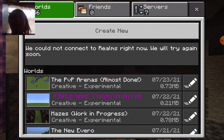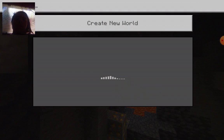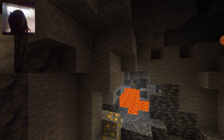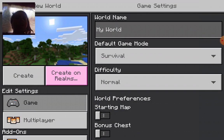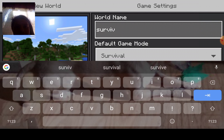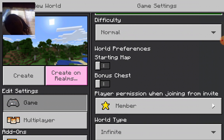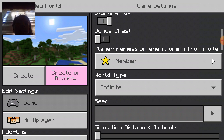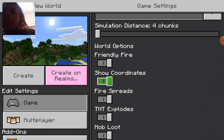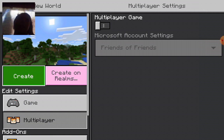So, we don't have our survival world yet because this will be a survival one. So, I'm going to create a new world. Since we don't know anything about it yet, we'll just name it Survival. And it's Survival. We might as well have a starting map, and everything else is the same except I want coordinates on. Multiplayer is off. So, now let's make it.